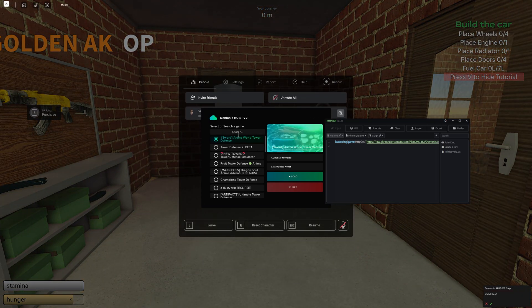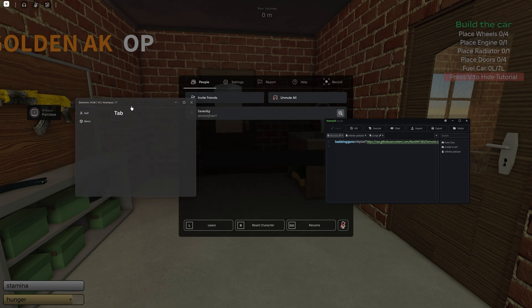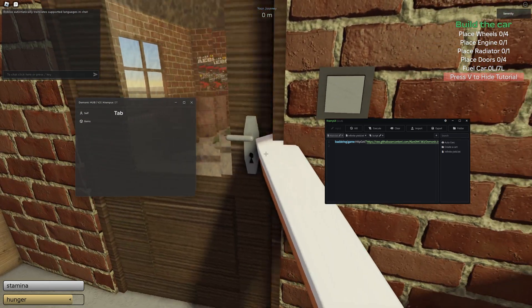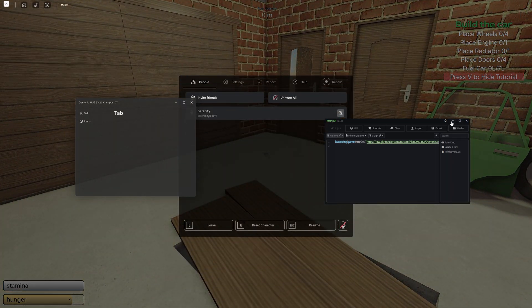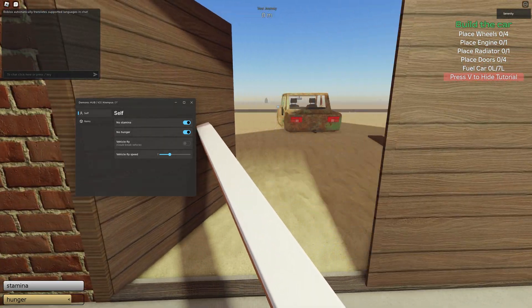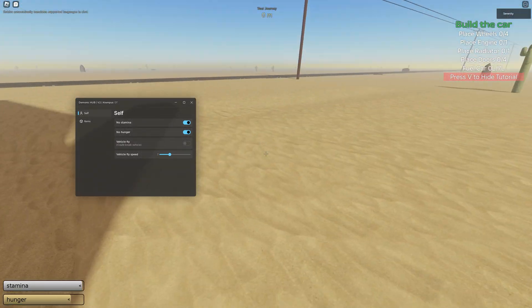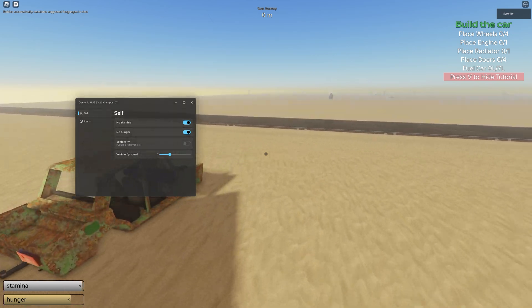Once the script has loaded, search for A Dusty Trip in the menu, click load, and that should load the script. Let me show you all of the features before we move on to the other scripts. Close out of Krampus for now. In this menu you've got two different options: firstly, no stamina — you can turn this on. No hunger does not seem to work, but it might have been updated; last time I tried it did not work.